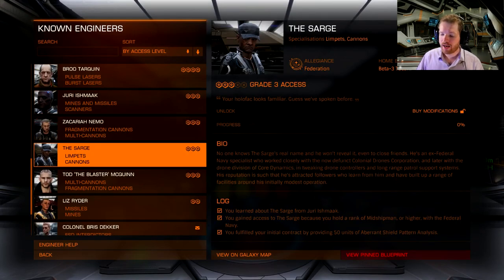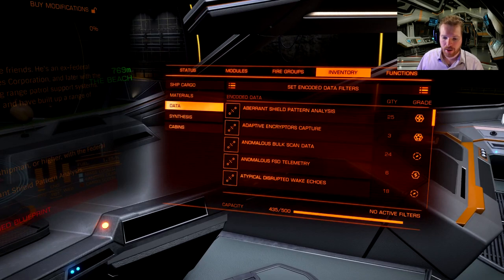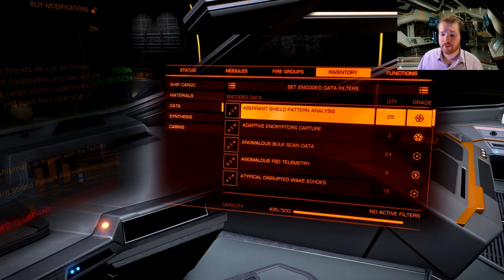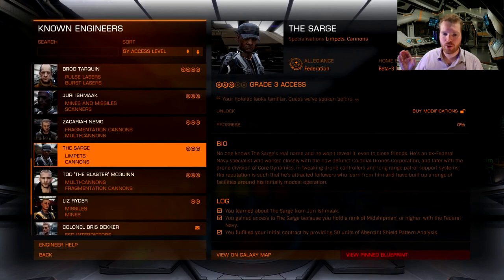Once we have the midshipman rank, we get the invitation to come to the Sarge's base. But we're not going to do that just yet, because we also need to deliver 50 units of Aberrant Shield Pattern Analysis, which is data. Data is found in your data storage — I can see I already have 25 of them. We're going to go out and show you how to get these. But there are other things I also want to touch on, so let's go into the engineering shop — you can get all the materials before you arrive, which makes it a lot easier.